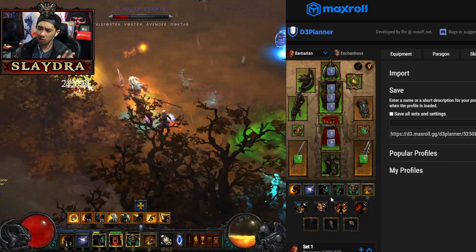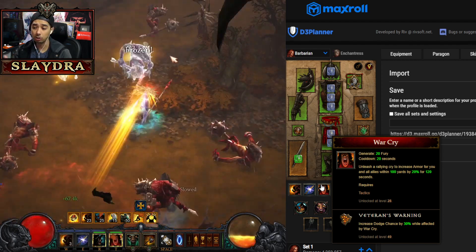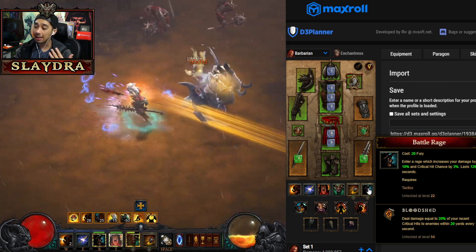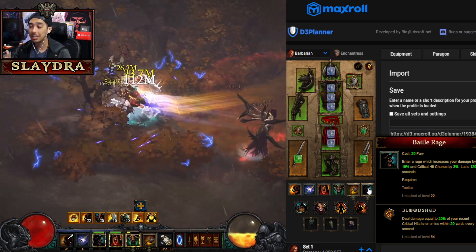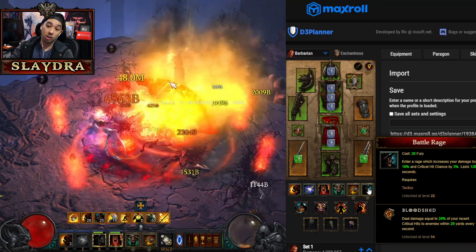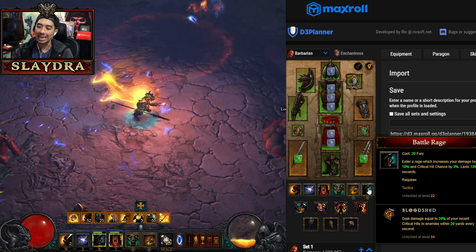You can use War Cry or Ignore Pain — those are things you can swap out — but Veteran's Warning is kind of the go-to for most people, increasing your dodge chance. Then you'll be using Wrath of the Berserker; again, the rune doesn't matter because you get all of them. You want Battle Rage with the Bloodshed rune, which makes you deal a massive amount of bonus damage based on crit hit damage already dealt. Basically, if you crit with Boulder Toss in lower GRs, you'll melt everything around you without even hitting them directly.